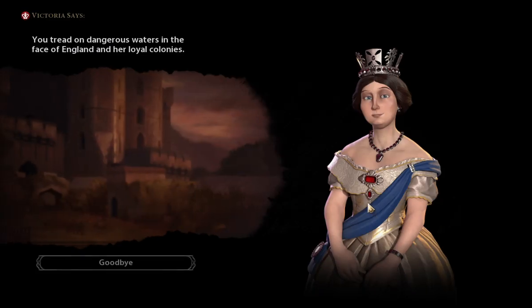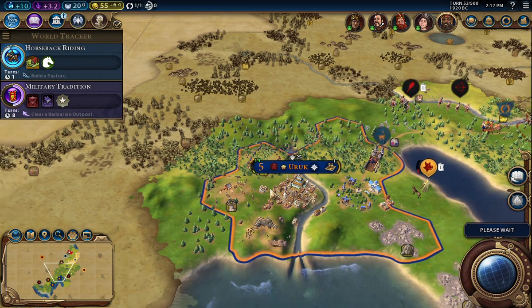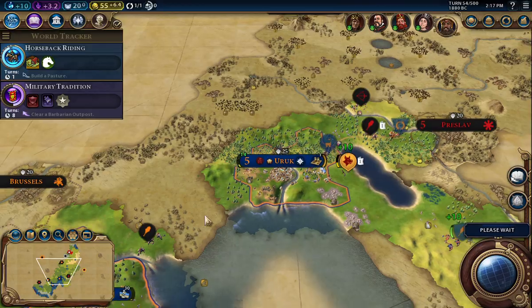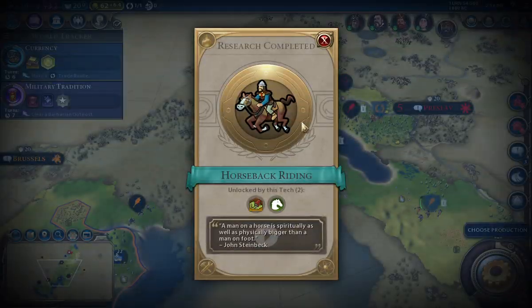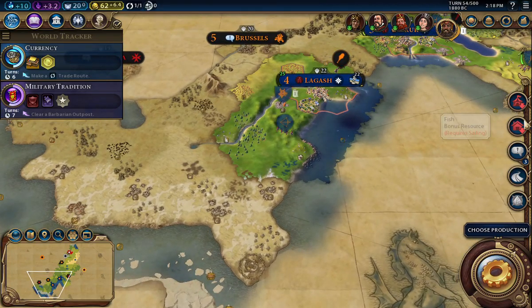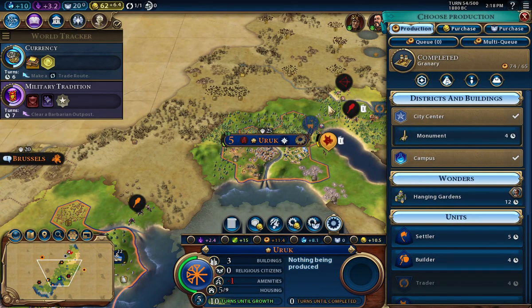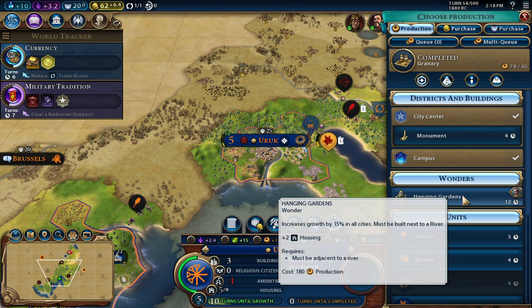He does not want me around — I was apparently helping that barbarian. She's getting a little testy with me, but that's okay. Horseback riding completed — very, very good. Hanging gardens — they do provide housing. I do want another settler though.